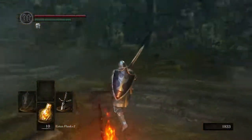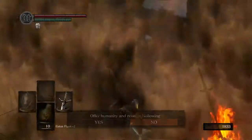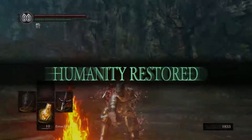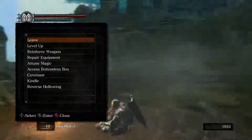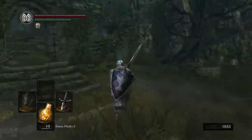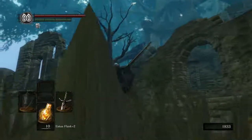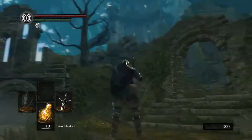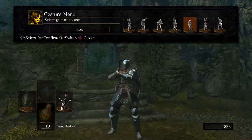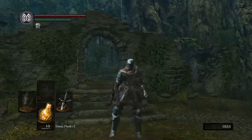Our next stop is going to be going back where we came. I'm actually going to quickly reverse my hollowing here — humanity restored. So yeah, that's going to do it for this part. We cleared out lower Undead Burg, peeked into the Depths, got ourselves ready. We still have one more pit stop we want to make and we're going to get to that in the next part. But for now, that's going to do it, guys. Thank you so much for watching as always, and I will see you guys next time. Take care.